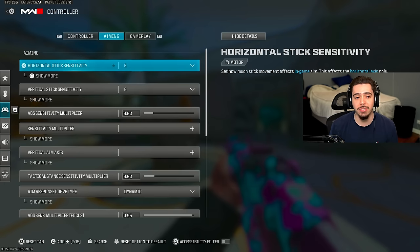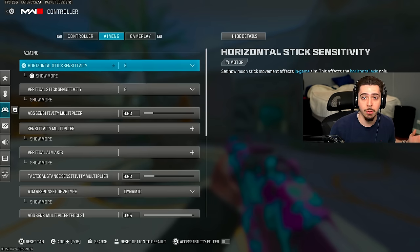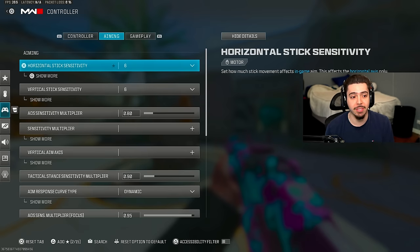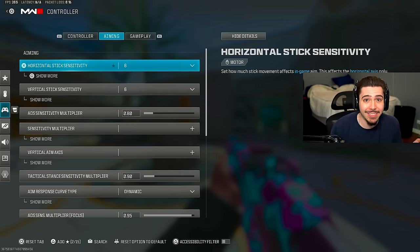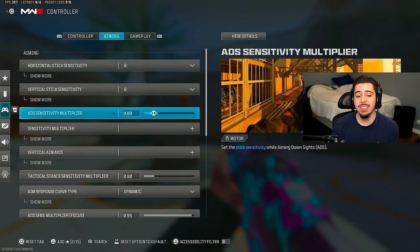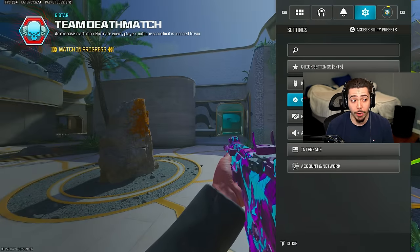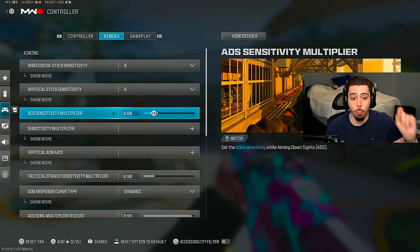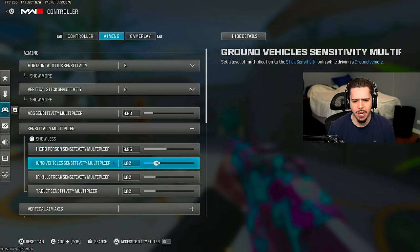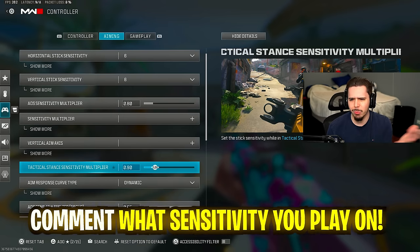Moving on to my aiming controller settings, I play on a 6/6. I used to play 7/6 but it's now even. What's great about this sensitivity is it's not too slow, not too fast — right in the middle, literally perfect. There's no such thing as a best sensitivity; it's whatever you feel most comfortable with, but I highly recommend starting at a 6. My ADS sensitivity multiplier is .80 — at default it's 1, and knocking it down will make your aim so much stickier and you'll land so many more shots.